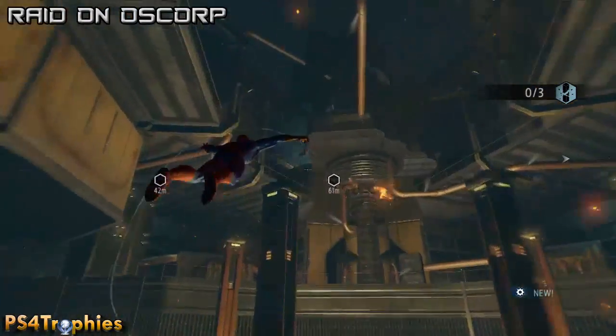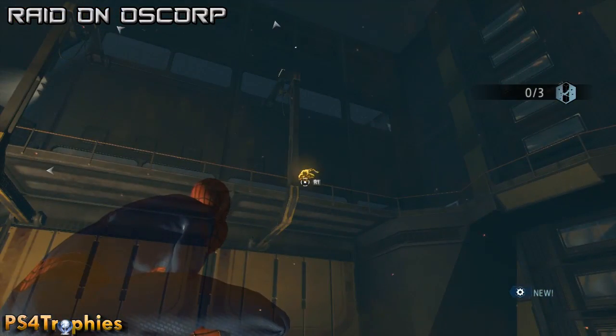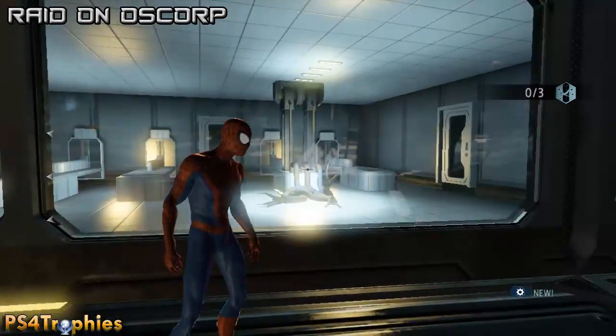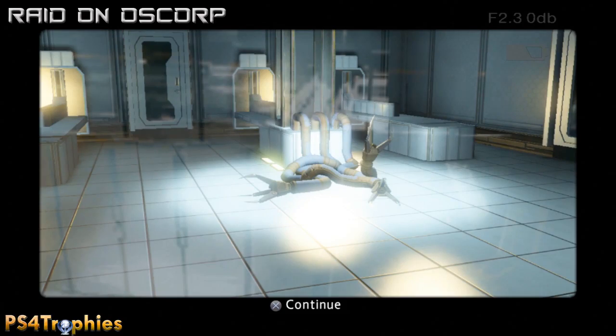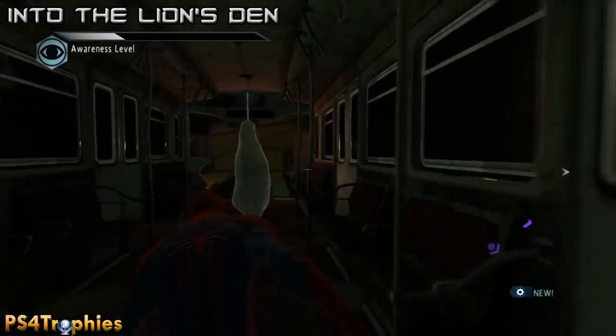The next collectible is another photo in the same room. Go back to where you were and jump up to the second floor, then look through this window - there are some robot limbs. Use R3 to get your camera out, zoom in until your crosshairs are green, and snap that photo.